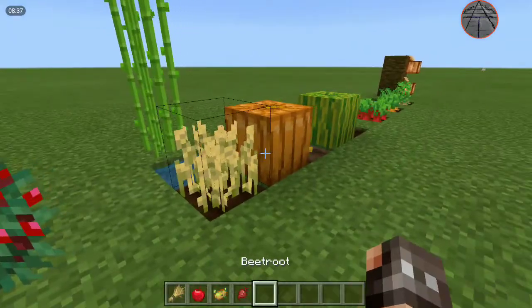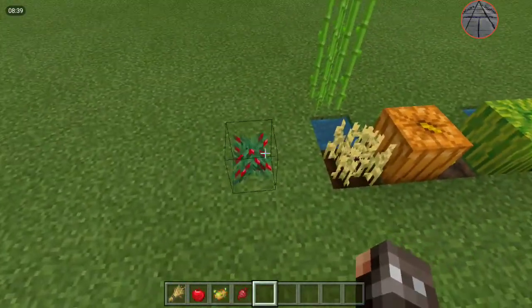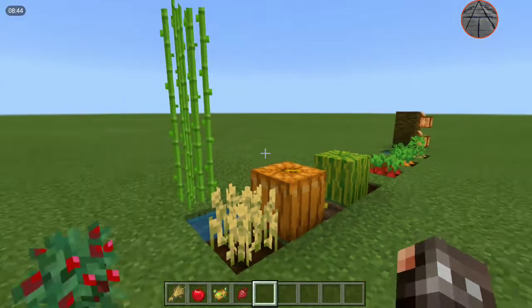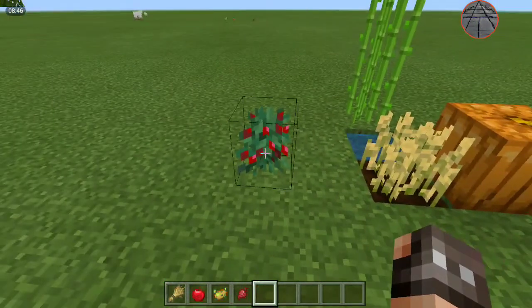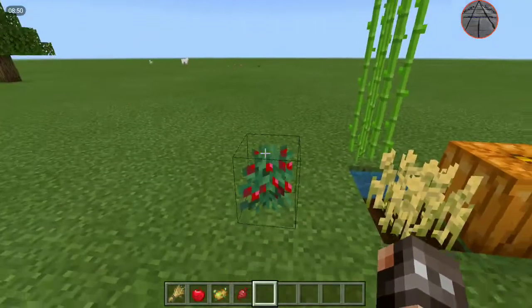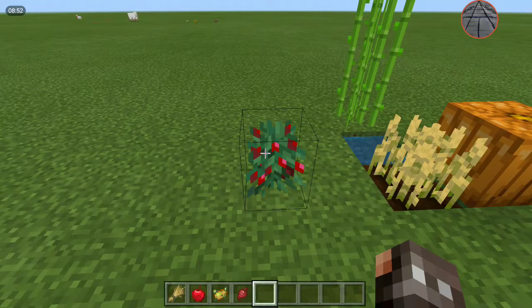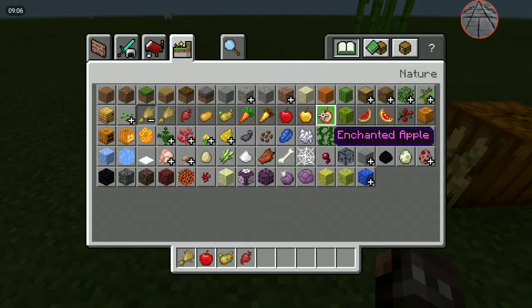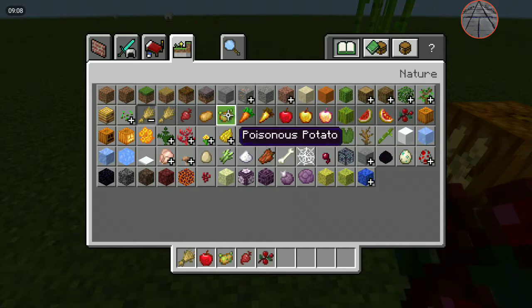Starting from — there's no real order to it. We'll start with sweet berries. They're found in spruce forest biomes specifically; they spawn in patches between three and twenty shrubs. They look like small berries in the inventory.